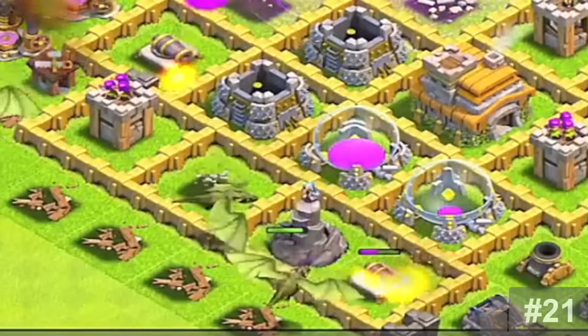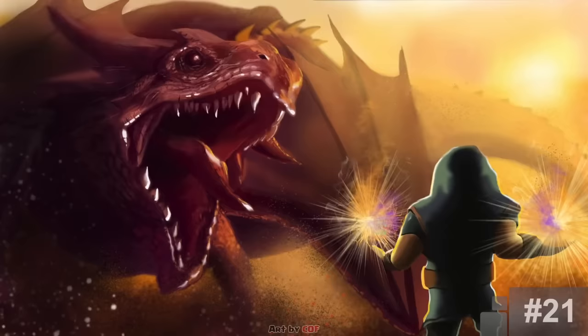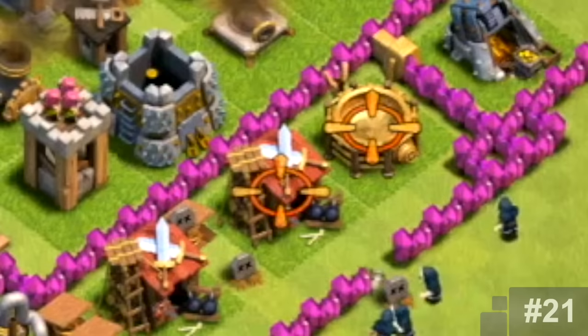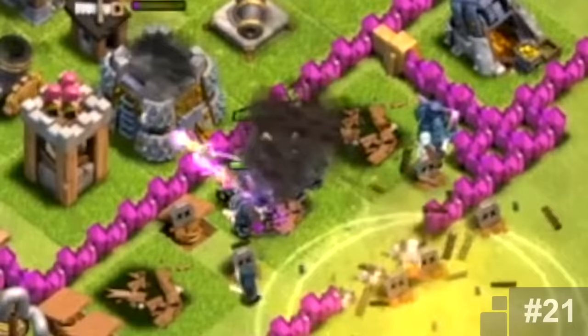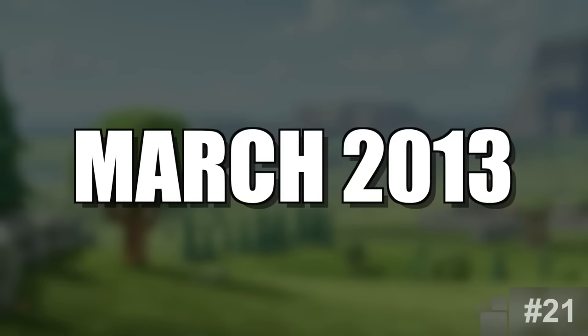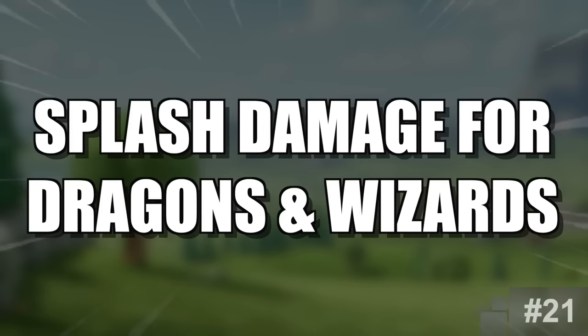Splash Damage for Dragons and Wizards. It's weird to think of a time when Wizards and Dragons did no splash damage. What good would a Wizard be if he could only hit one archer at a time? That's exactly what people thought back at the game's launch. It didn't make a whole lot of sense that these two troops seemed like they could hit multiple troops but weren't. In March of 2013, both of these troops now did splash damage, and it was all thanks to community suggestions.